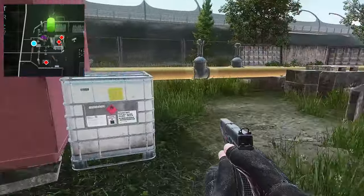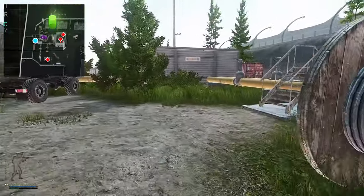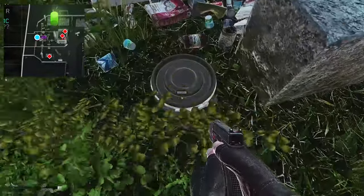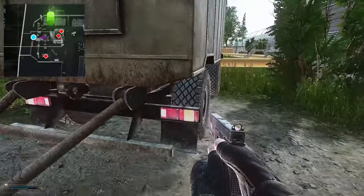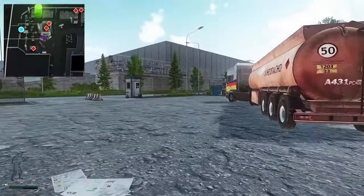Now we're at the back of the power station and the hidden cache is over here. You've got a red little shed and then a blue little shed, and next to this trailer thing is the cache. Now we're going to head to the front of IDEA.